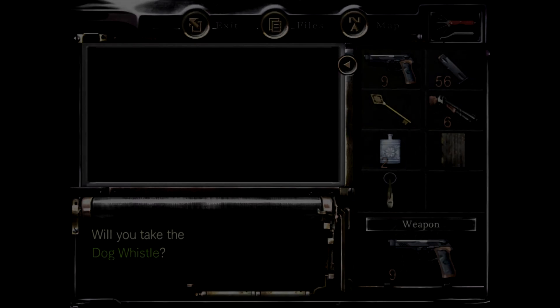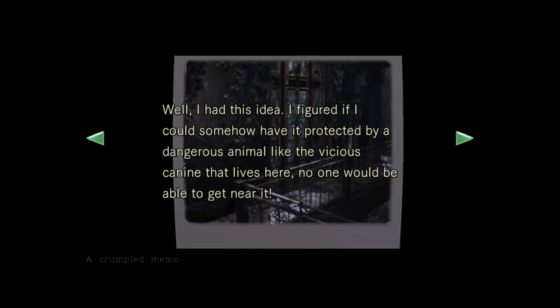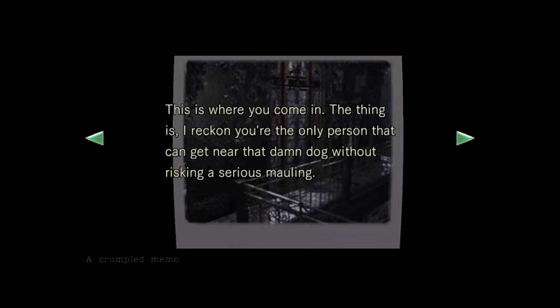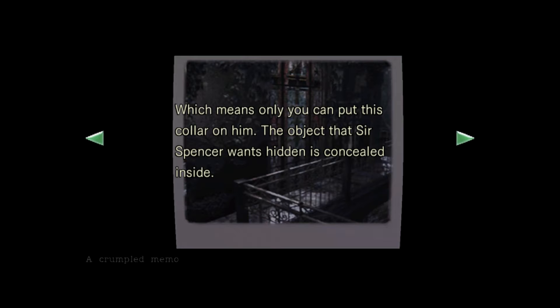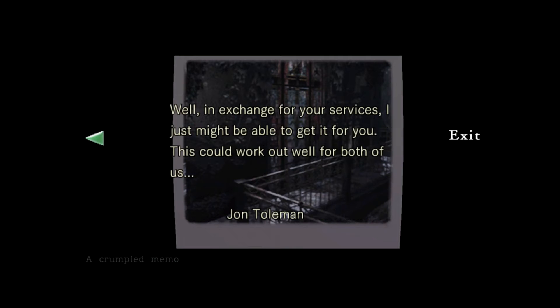Will you take the dog whistle? Yes. A crumpled memo: 'Today, Sir Spencer told me to hide something where no one could find it. I had this idea — if I could somehow have it protected by a dangerous animal like the vicious canine that lives here, no one would be able to get near it. The mutt's always hanging around the second floor balcony on the west side of the terrace, and he ought to come running at the sound of a dog whistle. You're the only person that can get near the damn dog without risking a serious mauling, which means only you can put this collar on him. The object, once hidden, is concealed inside. You'll get something out of it as well.' Signed, John Tolman.